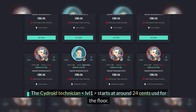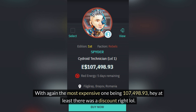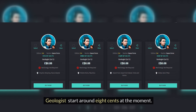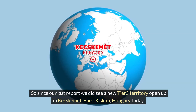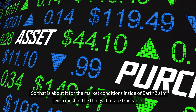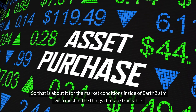The droid technician level one starts at around 24 cents USD for the floor, with the most expensive one being $107,498.93 — hey, at least there was a discount, right? The geologist, which is a brand new class, starts around 8 cents at the moment. And there is one listed for 107,500 — that's got to be the cap, the most you can possibly ask, because that's such a random number. Since our last report about tier 3 territories, we did see a new one open up in Hungary today. About six hours later at the time of this video production, we are still only seeing the tier 3 tile price at exactly around 11 cents USD. That is about it for the market conditions inside of R2 at the moment with most of the things that are tradable. We never get into the land sales or who's doing what with that because there's just so much going on — it would take us days to report all that activity.